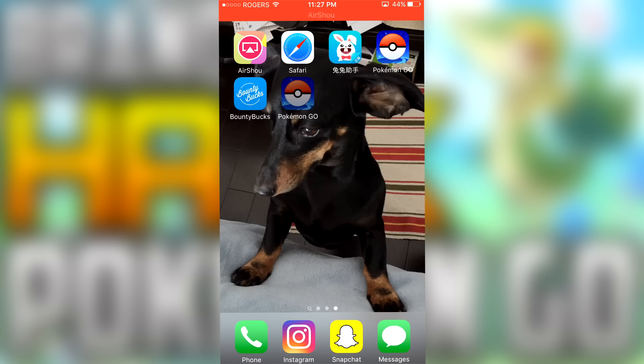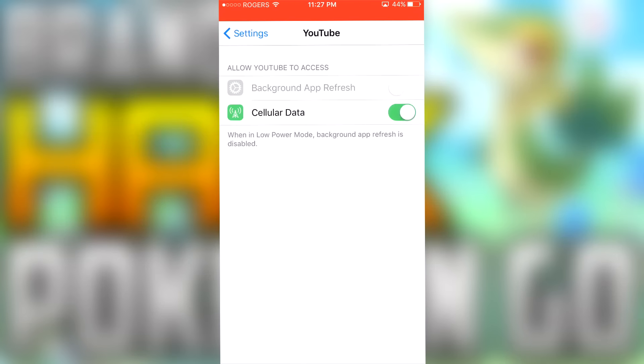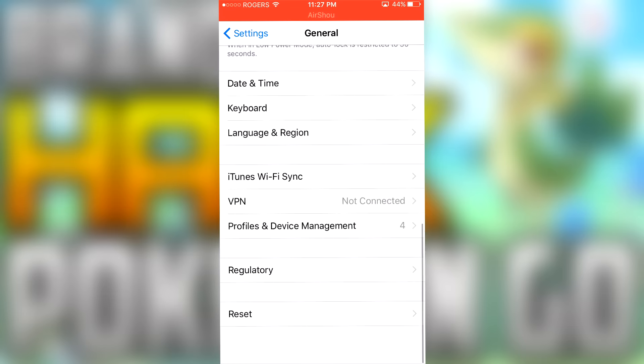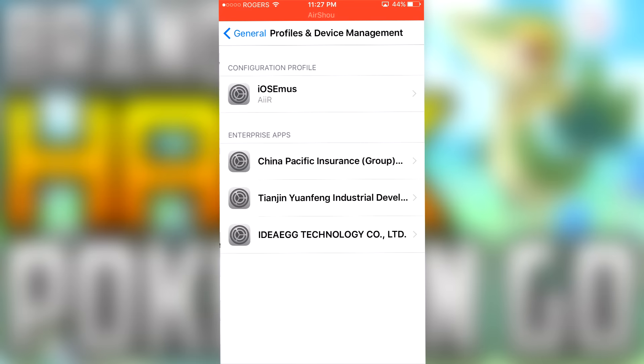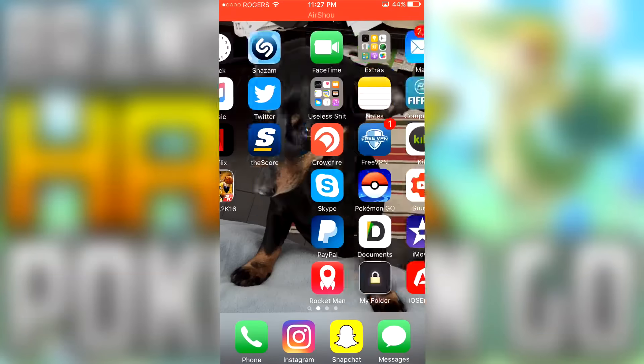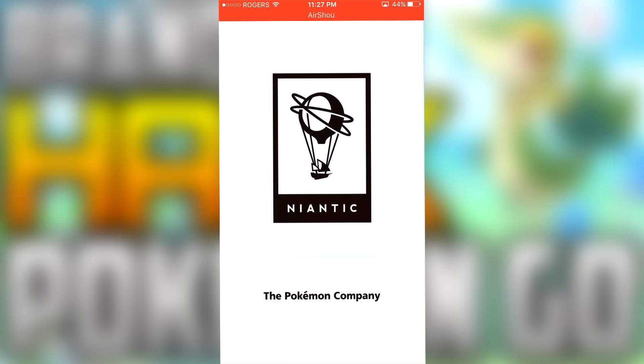If we try to open it up, it will most likely not allow you, so press cancel on that. Go into your settings, go under General, then Profiles and Device Management — or it might just be called Device Management or Profile Management. Click on the China Pacific Insurance Group one, then press Trust and then Trust again, and it'll trust the application so it'll let you open it. The reason you have to do that is because you're downloading it from an untrusted source — not the Apple Store — so the phone won't trust it at first.